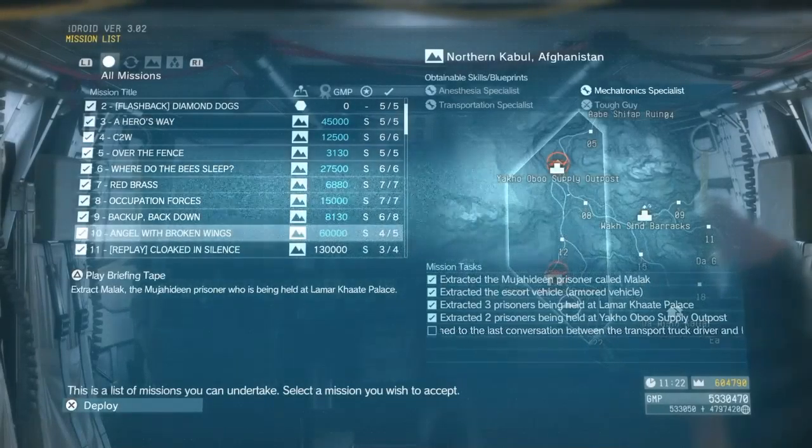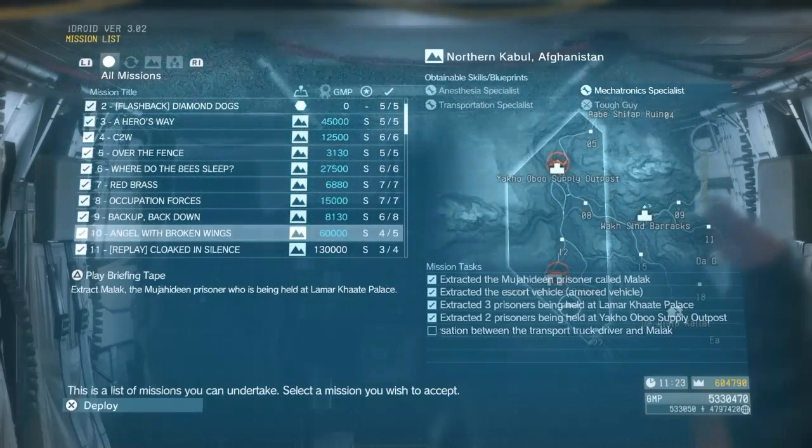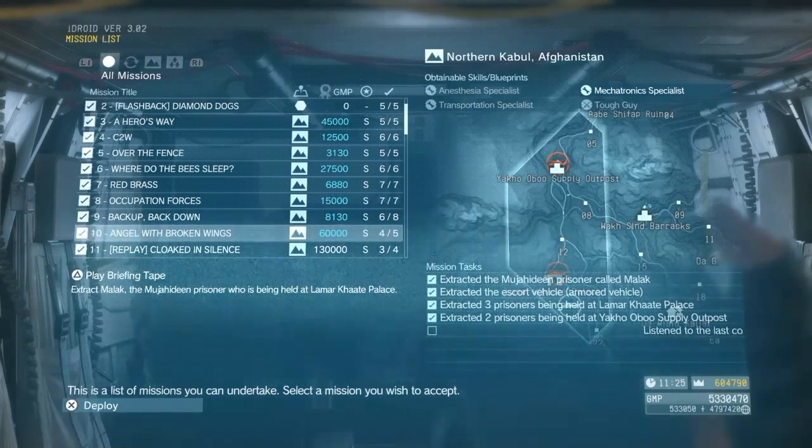Hey, what's up, this is Leo from the Leo Experience. In today's video I'm going to be showing you guys how to S-rank Mission 10 Angel with Broken Wings from Metal Gear Solid 5: The Phantom Pain the easiest and fastest way possible.